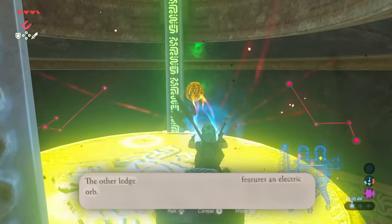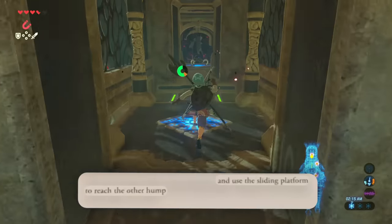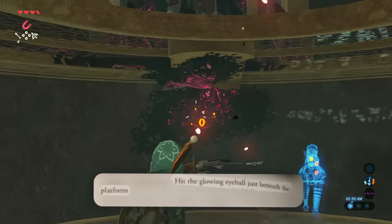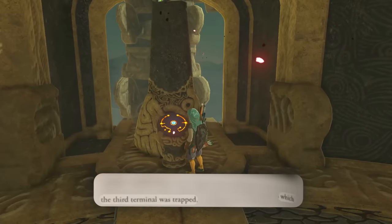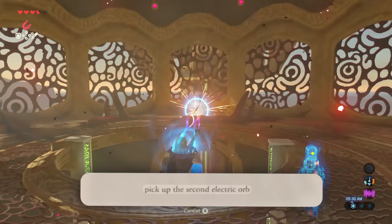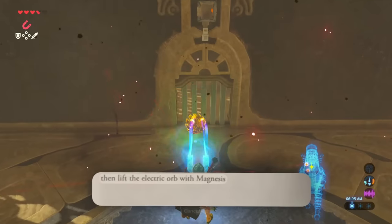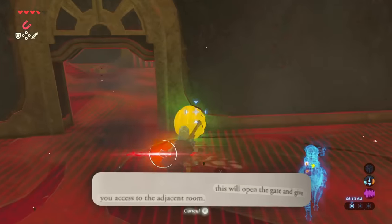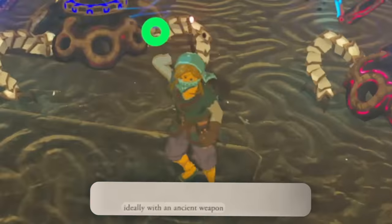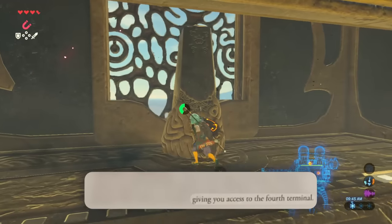The other ledge features an electric orb — pull it to your position with Magnesis. Ride the elevator back to the top and use the sliding platform to reach the other hump. Eliminate the guardian scout when you arrive. Hit the glowing eyeball just beneath the platform where the third terminal was trapped. Jump to the top of the sliding platform — this will give you access to the treasure chest. Pick up the second electric orb. Ride all the way to the lowest floor, then lift the electric orb with Magnesis — this will open the gate and give you access to the adjacent room. Deal with the guardian scouts inside, ideally with an ancient weapon. Pick up the electric orb and drop it in one of the small pedestals, giving you access to the fourth terminal.